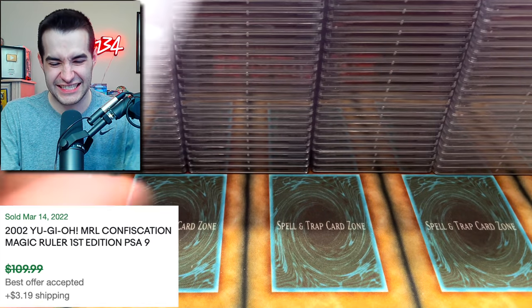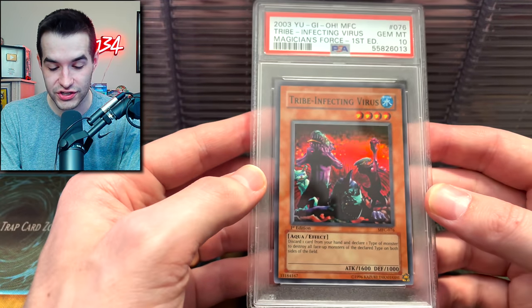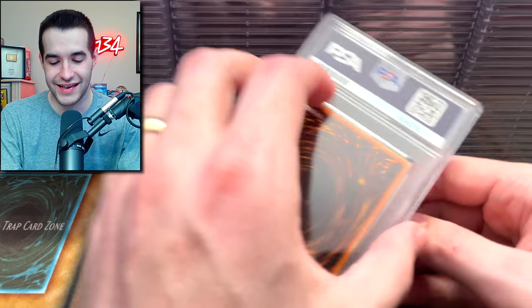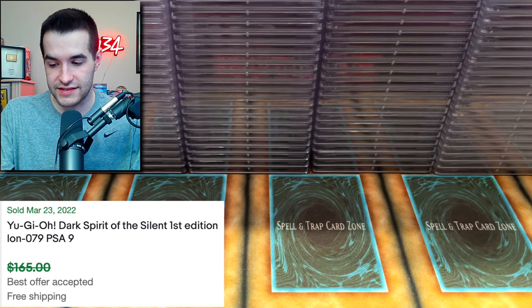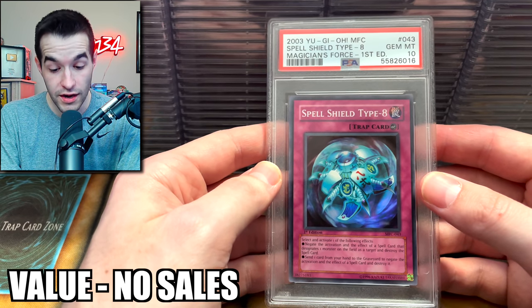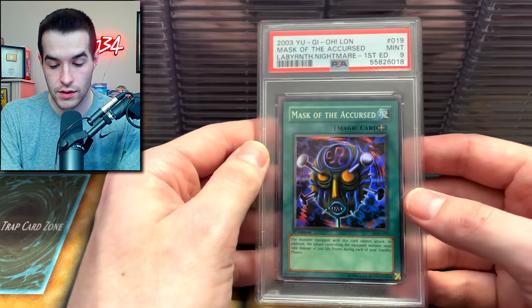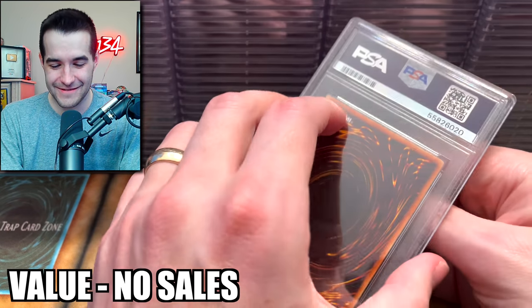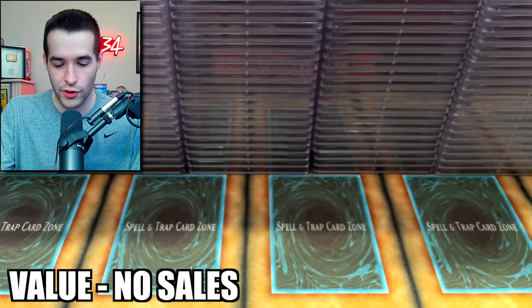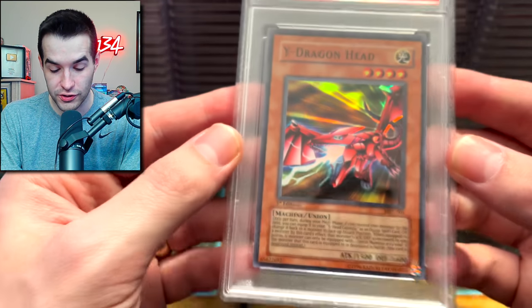Confiscation got a 9. Tribe Infecting Virus from Magician's Force — somebody got a PSA 10, one of the two of us. Z Metal Tank — a 9. Dark Spirit of the Silent — another 9. Another Magician's Force 10! I feel like I did grade some of these. There's a 9 on the D-Fusion. A 9 on the Mask of the Accursed. A 9 on the Kaiku. 9 on the Ryokaville. Can we get another 10 for the end of this? Magician's Force cards are balling right now.